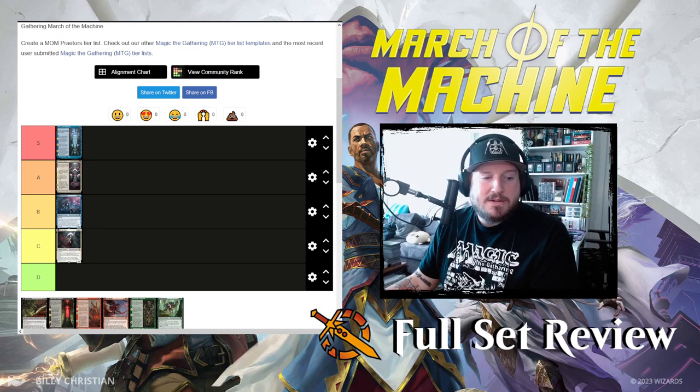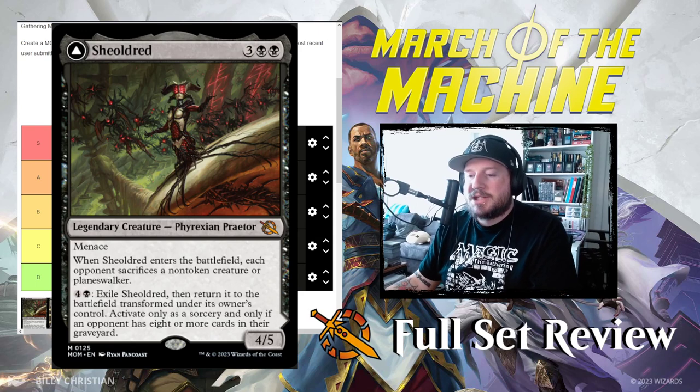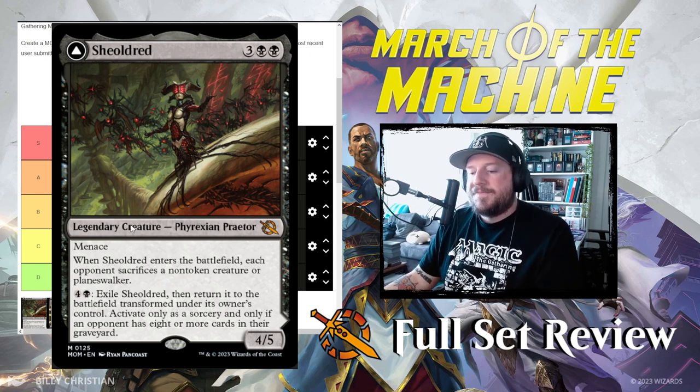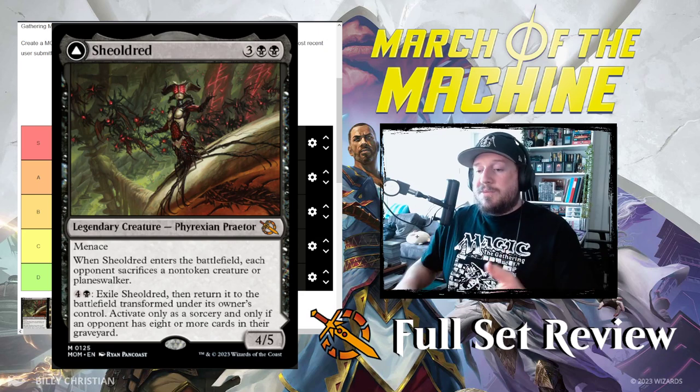Next up we'll look at the black praetor, Sheoldred. She is three black black for a four-five Phyrexian praetor with menace. She doesn't have lifelink or deathtouch in this set. When Sheoldred enters the battlefield, each opponent sacrifices a non-token creature or planeswalker. Then you pay four and a black to exile Sheoldred and return it to the battlefield transformed, but only as a sorcery and only if an opponent has eight or more cards in their graveyard. The front side is not scary — it's a four-five with menace that kills one thing.